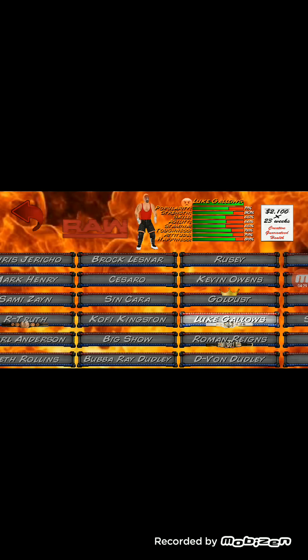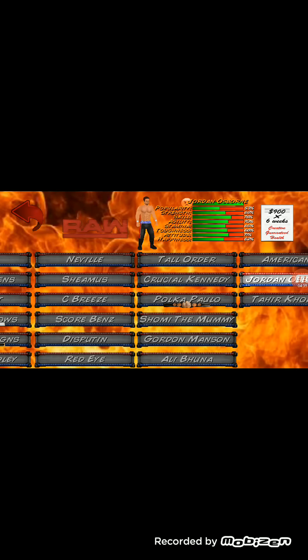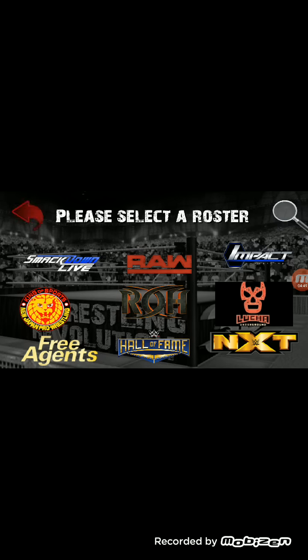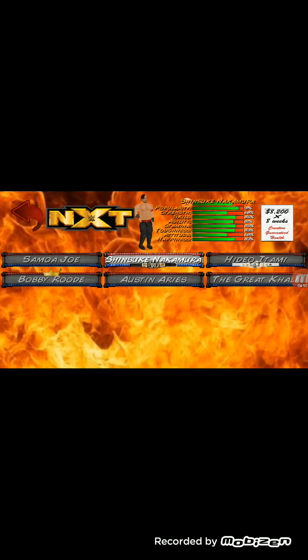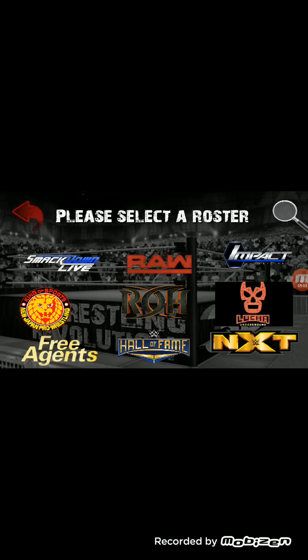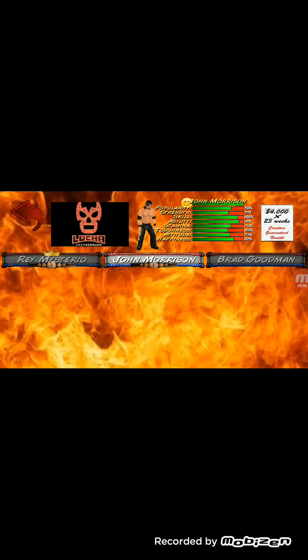Rusev, Devon Dudley, Bubba Ray Dudley — they are the same — Seth Rollins. Let's go to Impact Wrestling: Bobby Lashley, Matt Hardy, Abyss, Tyrus, Jeff Hardy. Let's go to NXT: Samoa Joe, Shinsuke Nakamura — your favorite nowadays — Hideo Itami. Lucha Underground: of course Rey Mysterio is here, John Morrison is here.